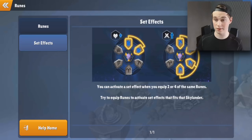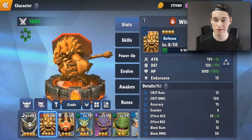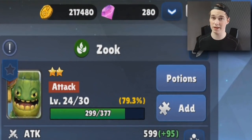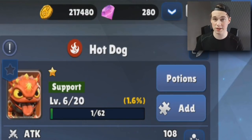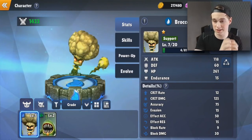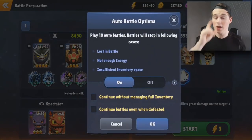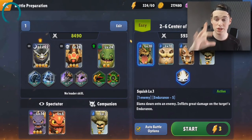Every single Skylander has a different role, and when making a setup I really recommend picking Skylanders with different roles. For example, if you only pick attackers you don't have a tank or support to help soak up damage. That's why you want different types of Skylanders in your setup.